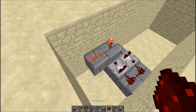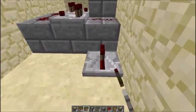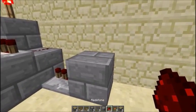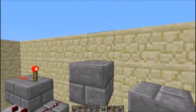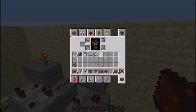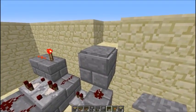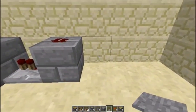Pop a redstone torch on top, get a redstone dust there, then a repeater. Here we've got a block with a spot of redstone on top of it — that's going to be the input. Then a stone pressure plate on this side.